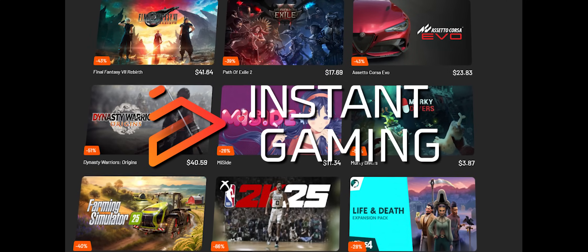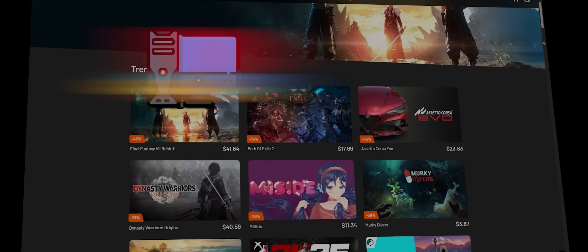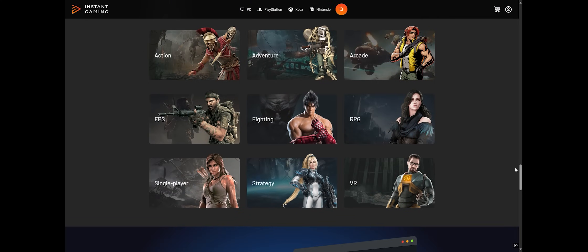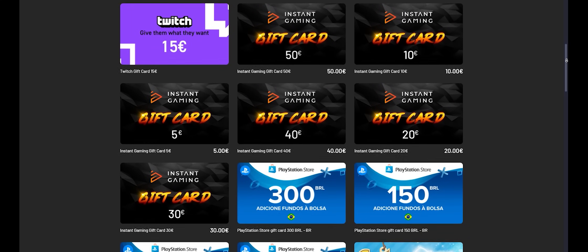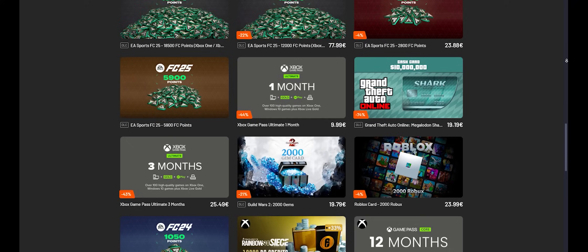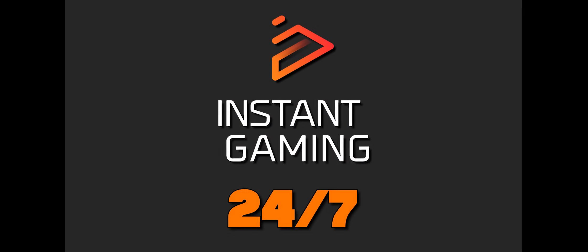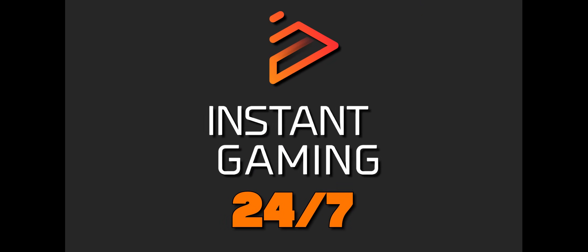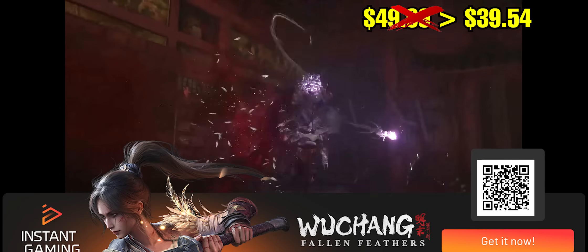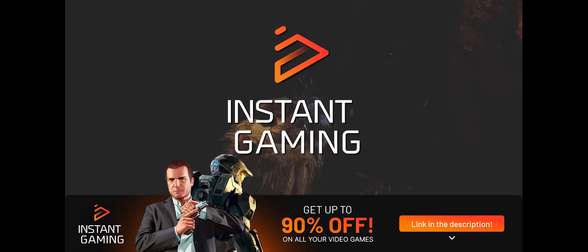If you want to buy original games while saving a lot, check out Instant Gaming — the digital store that sells games for various platforms such as PC, PlayStation, Xbox, and Nintendo Switch. Get games of all genres with discounts of up to 95%. You'll also find a variety of gift cards and credits for other services. You can pay through your credit card on a website with a 4.7 rating on Trustpilot. You're buying games directly from Instant Gaming, not from other retailers. If you encounter any issues, Instant Gaming offers 24/7 support. Links in the description.